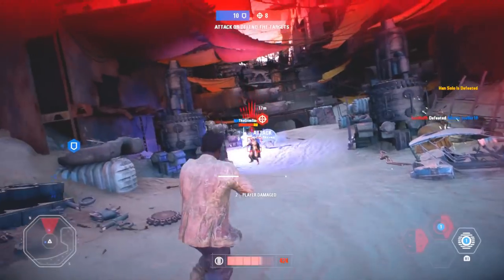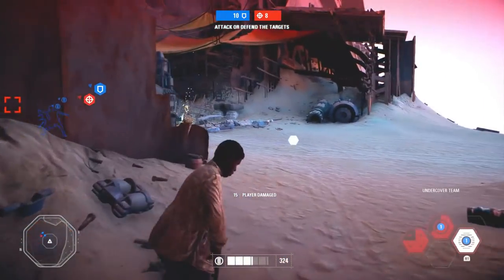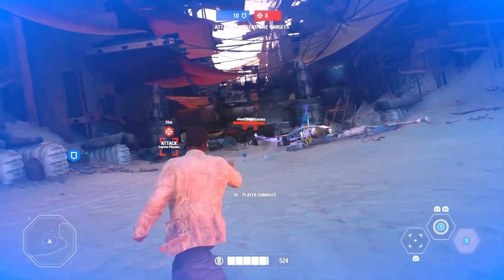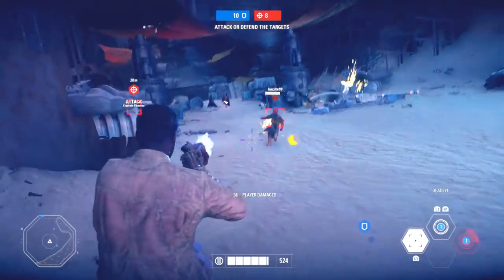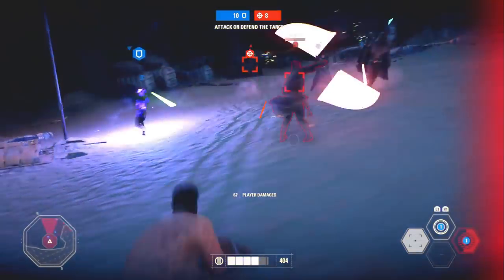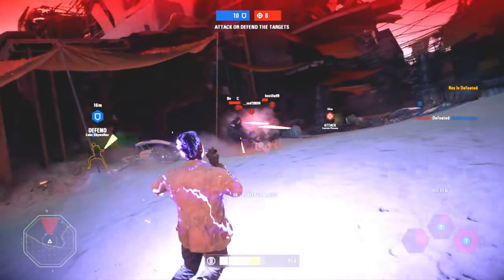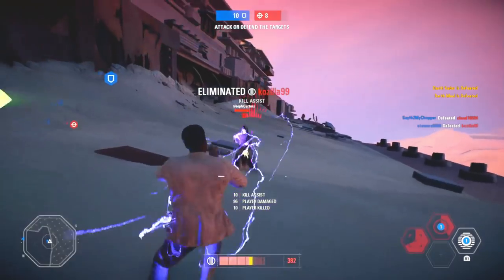I also think that Finn is a really good starter blaster hero. Blaster heroes are better on average compared to lightsaber ones, and Finn is a really good one to learn the basics — how to shoot and aim properly. A more advanced hero like Han Solo who uses a blaster doesn't have the aimbot ability like Finn does, so if you want to get into blaster heroes, probably start with Finn. He's easy to get into and learn the basic controls and functions. That's why Finn takes the number 4 spot.